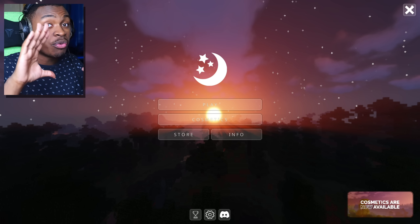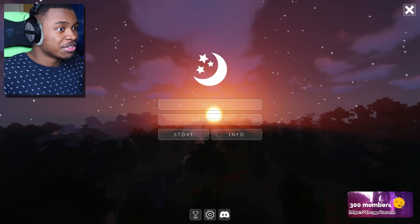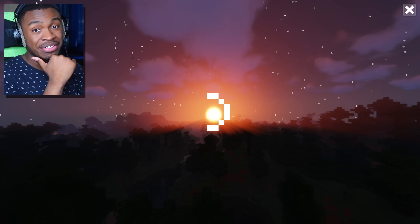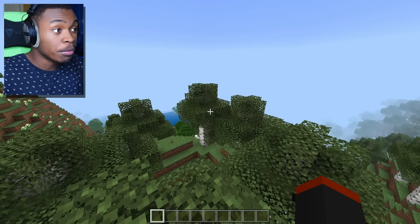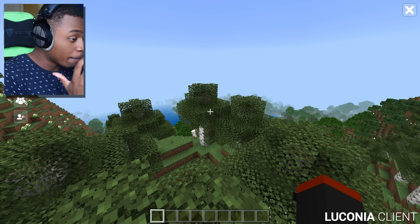We have a Discord server — make sure you join, the link will be down below. That's how you're able to download this client. But let's get straight into the world and check out this working mod menu. If you're on mobile you can just hit the button on the top left, or if you're on PC you can just click pause.